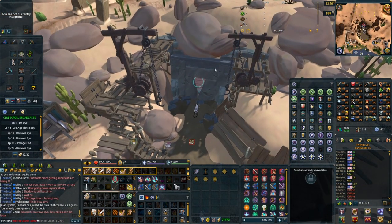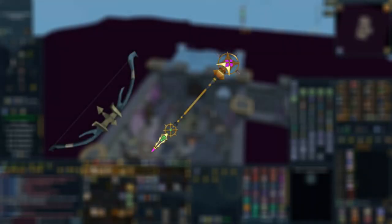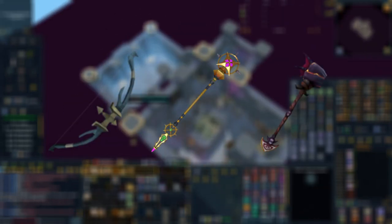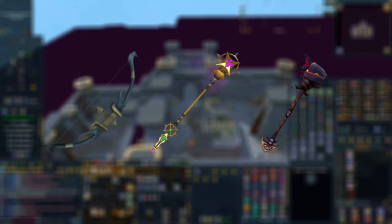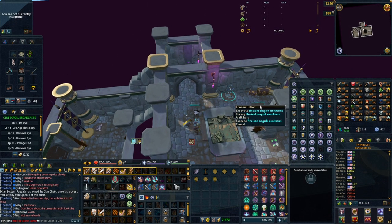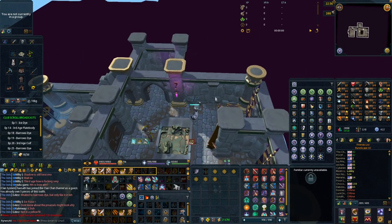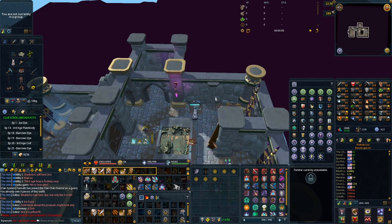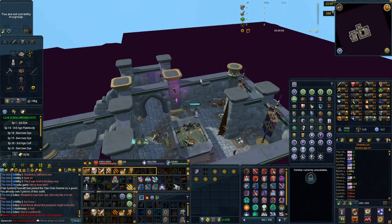Next up we're going to look at the hexed weapons — the Hex Hunter Bow, the Inquisitor's Staff, and the Terrorsaw Maul. These are all tier 80 weapons, however when used against the correct style of combat they become a tier 97. The reason these have been buffed is because slivers from the demon invasion and ED4 create enchantments that give these an extra 5% damage, turning them from tier 97 up to tier 101 damage — which is pretty insane.